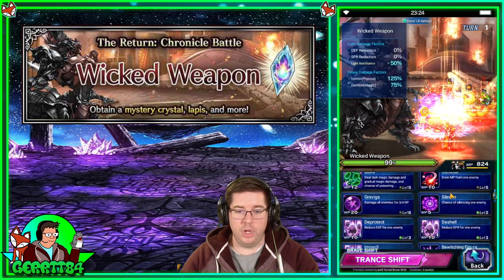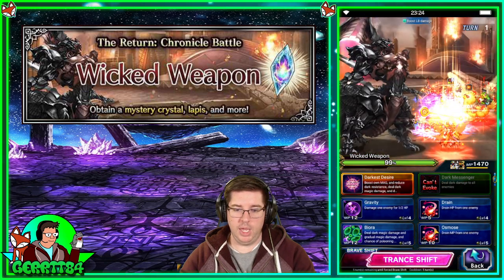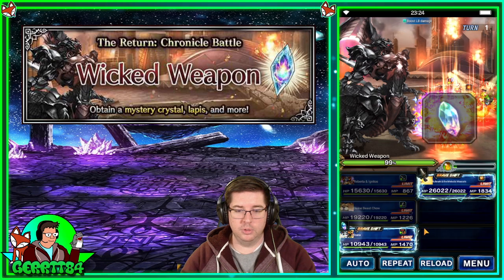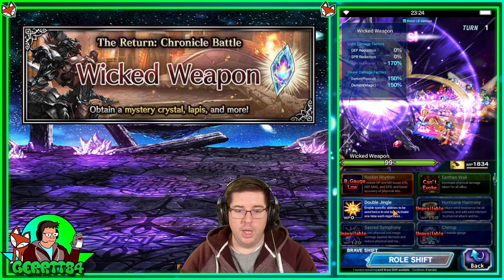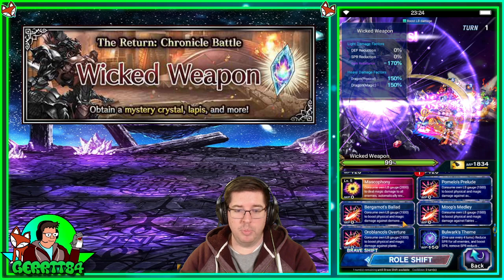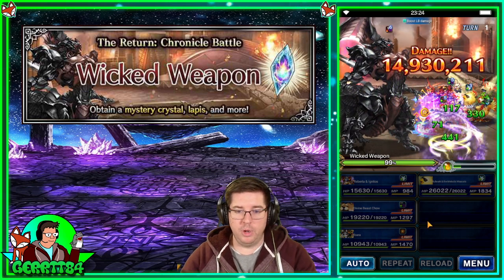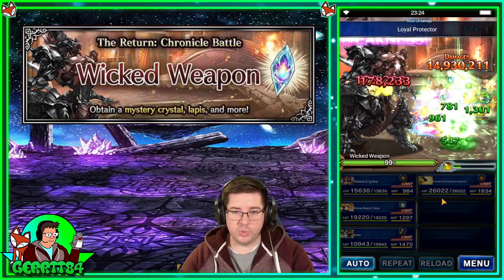Ibarra is going to shift and do some imperil and magic boosting — nothing too critical on turn one. Bulwark is going to do Shadow Serenade and Bergamot's Ballad. And there we are — everybody fills up on LB gauges, we're dodging all the physical attacks, we're in good shape.